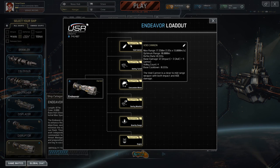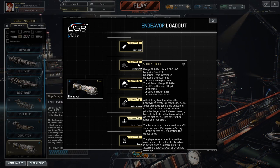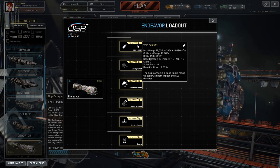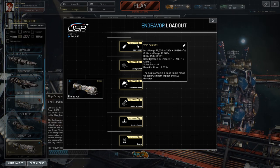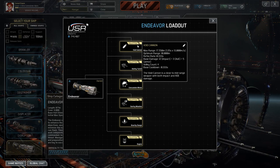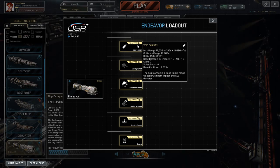Its main weapon is the Void Cannon. The max range is 17,550 metres and the optimum range is 10,000 metres — that's where you'd have the best overall accuracy and certified hits. The refire rate is 0.333 seconds, so it is fairly quick. The base damage per impact is 12, plus 3 AOE and plus 5 armour. The direct impact on a ship is 12, it does 5 damage to armour, and 3 damage to anyone in the area of impact. It fires 4 in a volley.